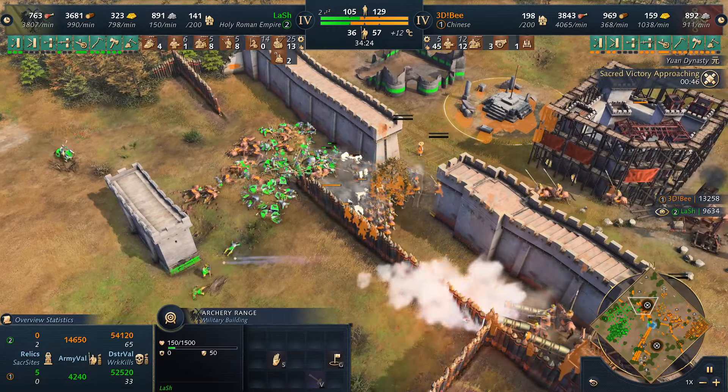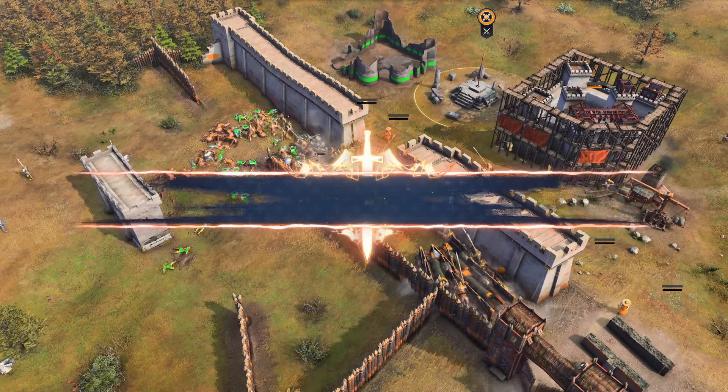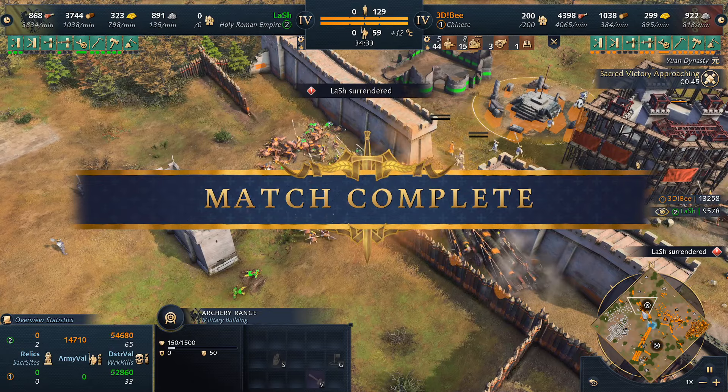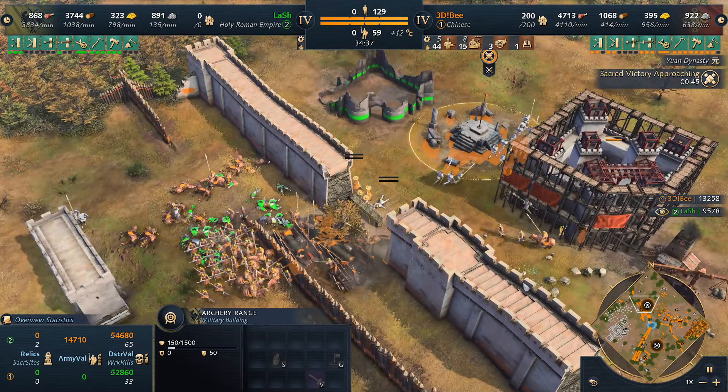There's a crazy amount of hand cannoneers here and Lash taps out — GG gets called. Wow. I didn't expect to see an Imperial game so fast here. I'll see you in the next one.